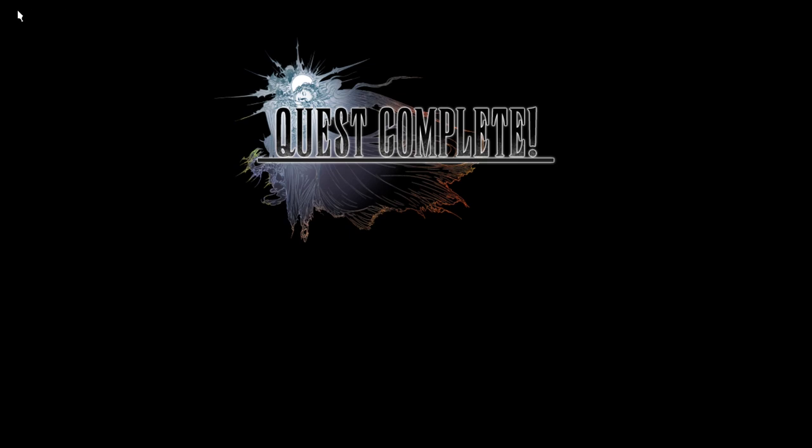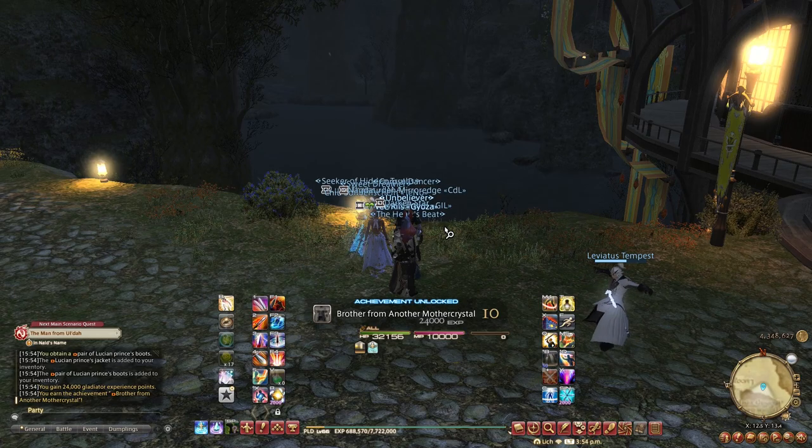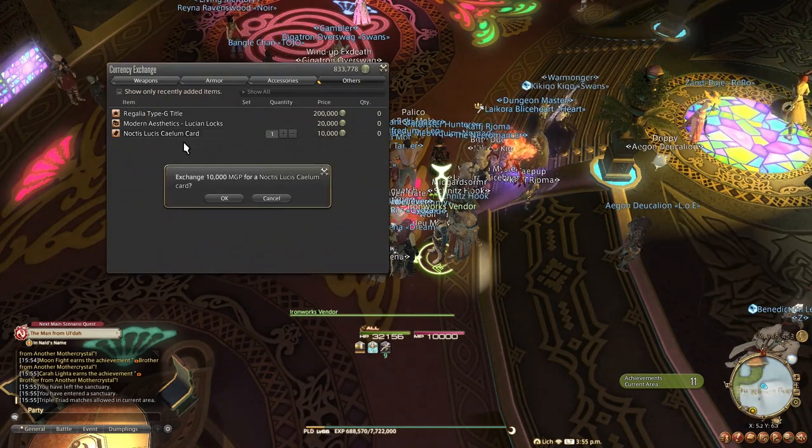Upon completion of the event questline — and you'll know you have if you've gotten the Brother from Another Mother Crystal achievement, the King's Slave title, and the overall four pieces of glamour — you should be on your way to the Gold Saucer to pick up the rest of the rewards.